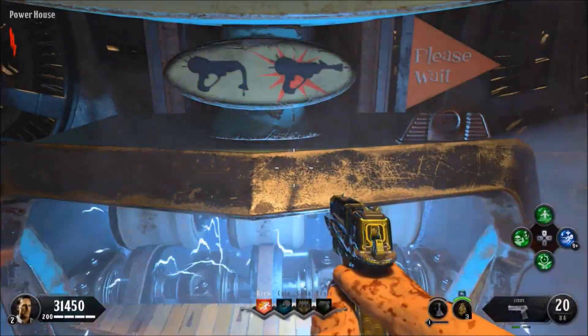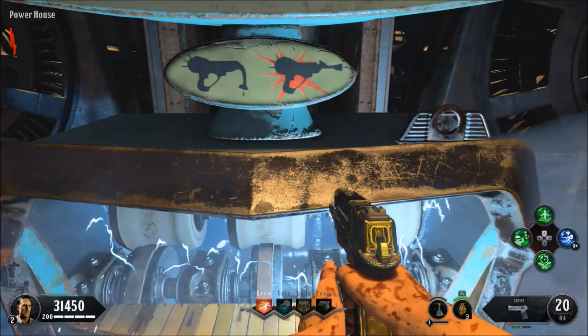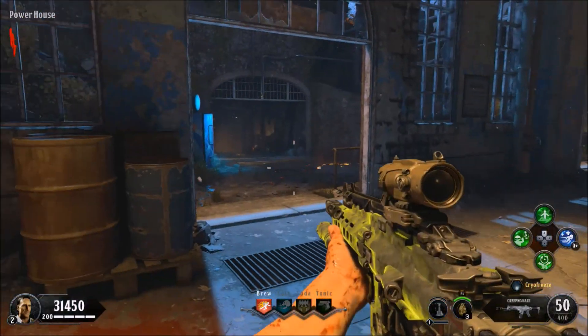Now once you've got the Vesplar, go over towards the Pack-a-Punch and simply Pack-a-Punch it five times so it's at its strongest point, because this is the ammo you're going to be using an unlimited amount of times.